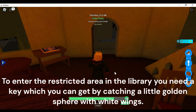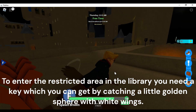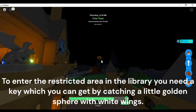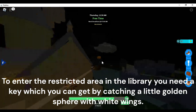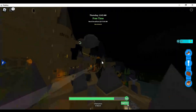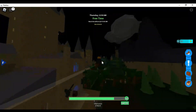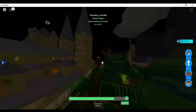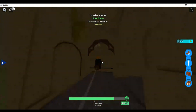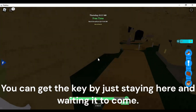To enter the restricted area in the library, you need to get a key, which you can get by catching a little golden sphere with white wings. You can catch it by just staying here and waiting for it to come.